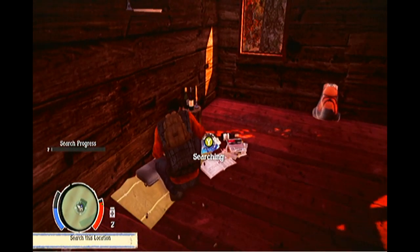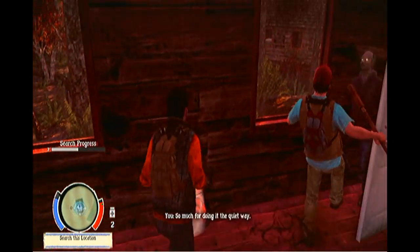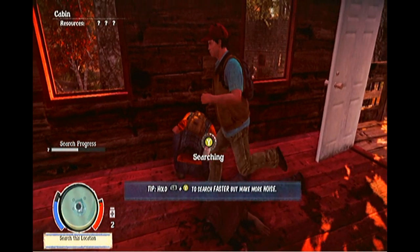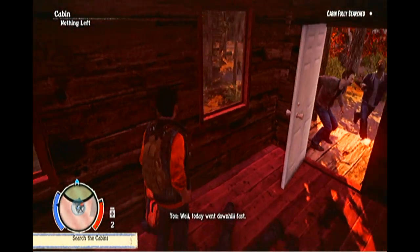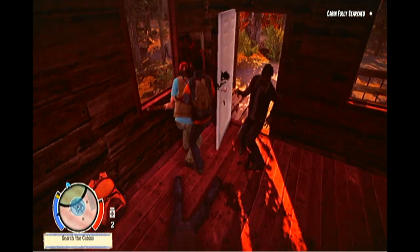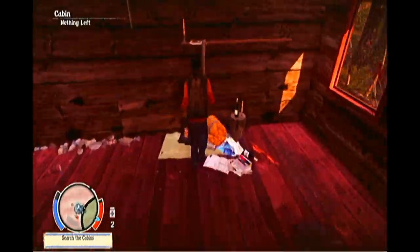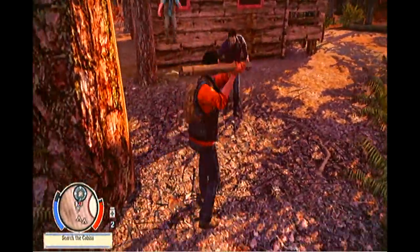We're going to investigate these cabins for survivors and raid things here. That was a loud noise which will attract zombies — but we do not have to worry about that right now. We want to be loud. If you hold the left bumper while searching, you'll potentially make loud noises but you will search faster. Make loud noises in the prologue because you fight more zombies, and you can't die. Take advantage of this — make noise, fight as many zombies as possible.